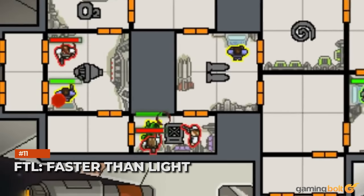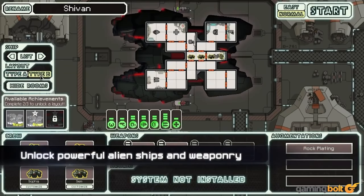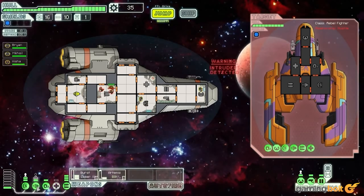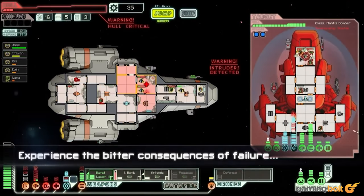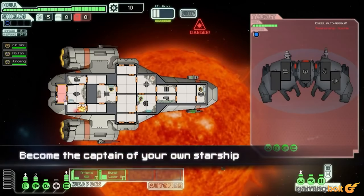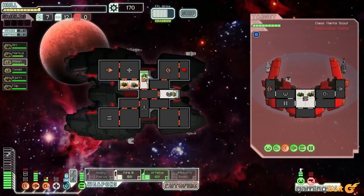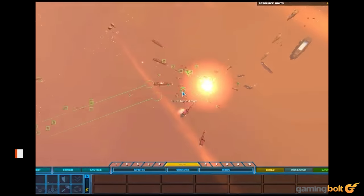FTL: Faster Than Light: As strategic a roguelike as you're ever going to find, FTL's combat is built around the need to target and destroy specific spacecraft subsystems. We're not just talking hull damage here — taking out an opponent's teleporter inhibits them from boarding your ship, or blasting their engine prevents them from escaping. Everything on fire will need repairing, meaning it's a constant scramble from both sides to split crew resources between attack, defense, and rebuild.